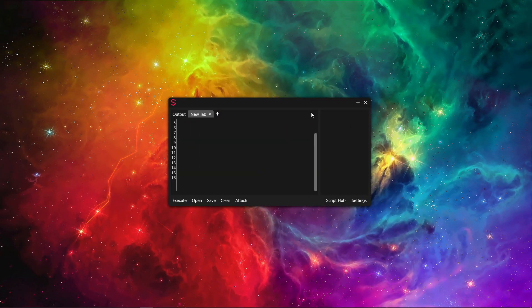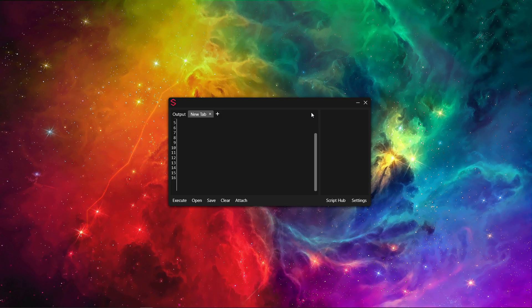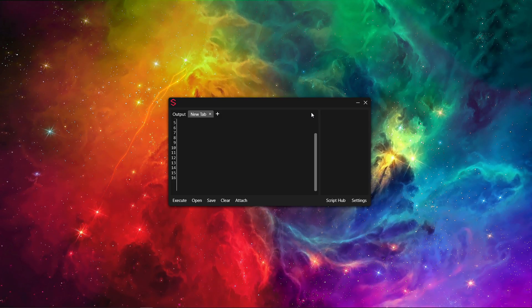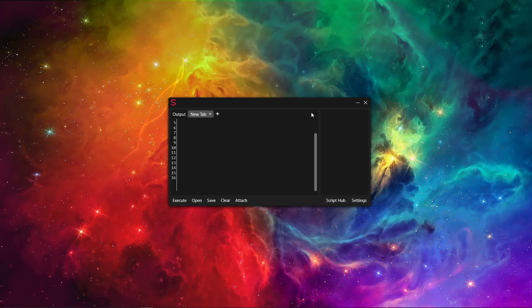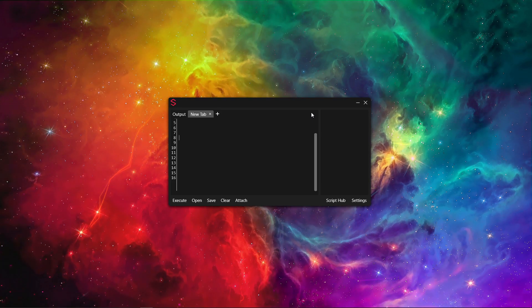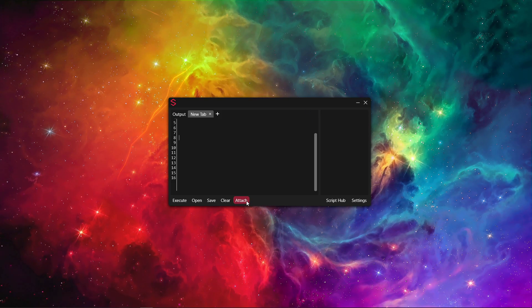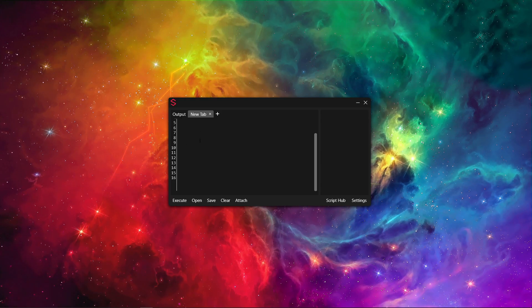The script and key will be in the Discord server linked below. The Discord server will provide you with the script and key. I know you guys would rather have a pastebin link, but nowadays all scripts and GUIs have keys, so that's why it's not a pastebin link. You have to join the Discord server to get the script and the key.